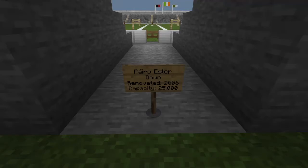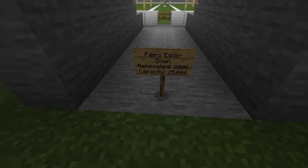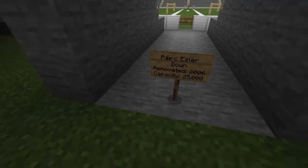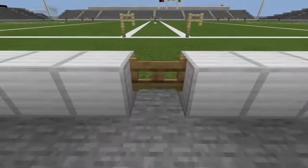Hey guys, welcome to another episode of my Minecraft GAA stadiums showcase. Today we'll be looking at Park Esler in Down. It was renovated in 2006 and has a capacity of 25,000. So let's head on in.